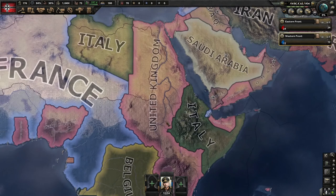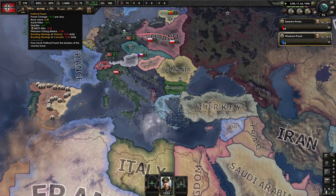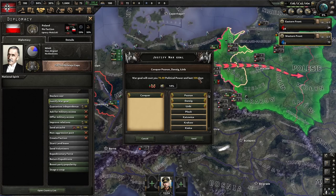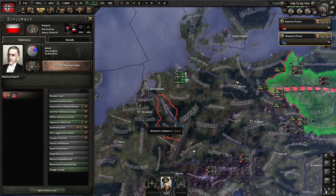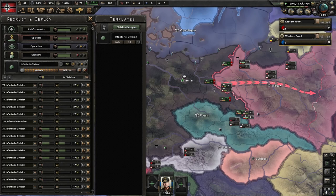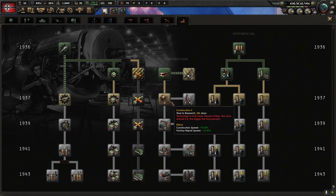Alright, what happened? Italy took over Ethiopia — good for you, you killed a bunch of dudes with sticks. We're also really close to getting our political power to 180, and once that happens, awesome. So this is what you do — this is at 0% world tension, good. You justify your war goal. Get it to 350 days — that'll give you enough time to muster up the amount of men you need and also get your economy up and running.